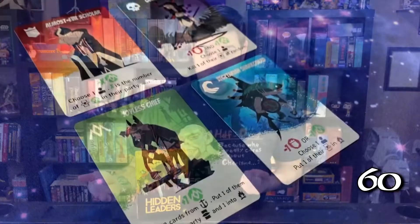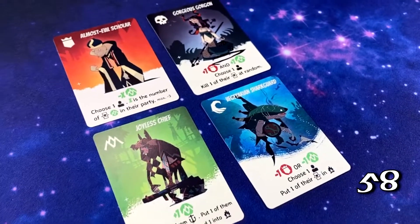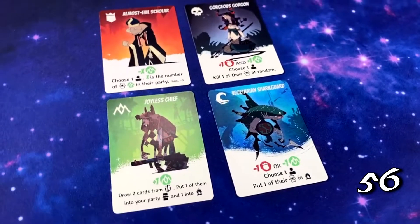On your turn, you'll play a card, draw cards, and then discard a card. The cards you play represent heroes from the various factions in the game. Each hero might move a marker or grant you a different strategic effect.